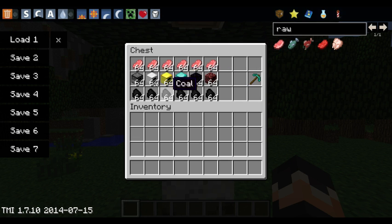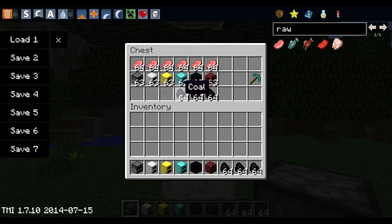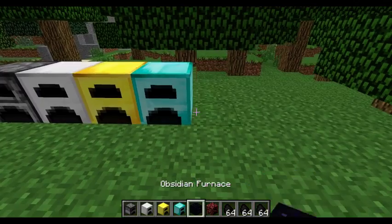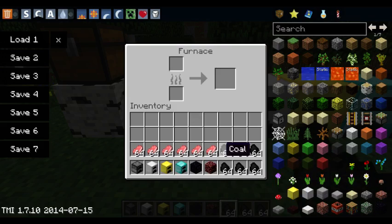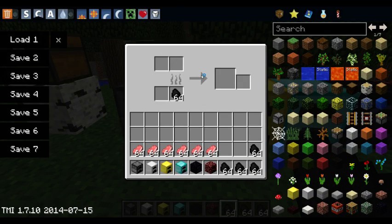Okay, so we have some raw pork chops that we're going to smelt in each of the furnaces. We'll take a regular furnace — I don't know why I have 65 of these here. We'll take all this coal and all this raw pork and we'll place these down and try it out. So first I'm going to put 64 coal in each of these furnaces. You can see the layout looks a lot different as we go along.